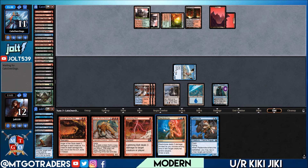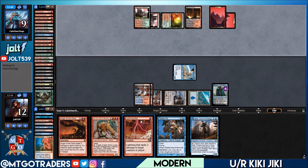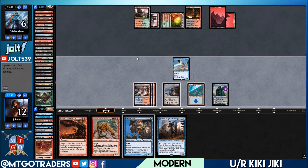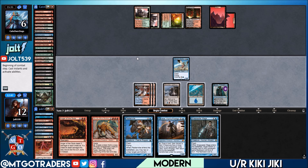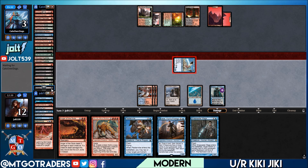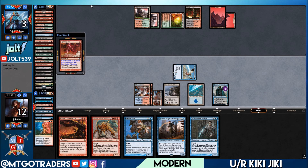Opponent still has Abrupt Decay in hand. They may have discarded it though during Faithless Looting — draws two cards, discards Golgari Thug and Life from the Loam. They're still online for Abrupt Decay. Electrolyze up top for two damage, draw another card. Drawing another Jace. Lightning Bolt up top — puts them down to six. Nimble swings in. Drawing into Snapcaster — beautiful. Let's swing in for three, forcing them to use Abrupt Decay on the Nimble. Swing in for three, puts them down to three. We're online for the Jace minus ability, casting Lightning Bolt out of the graveyard — puts them down to zero.